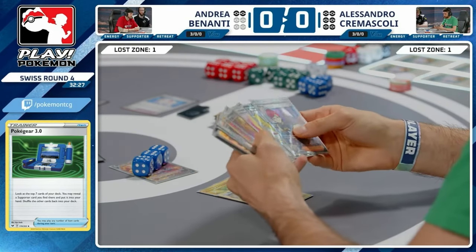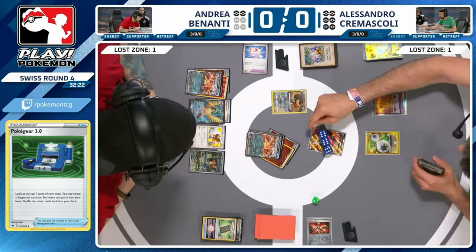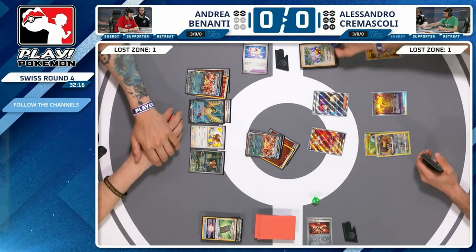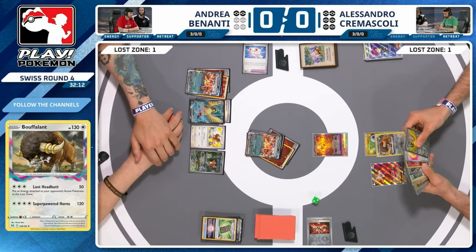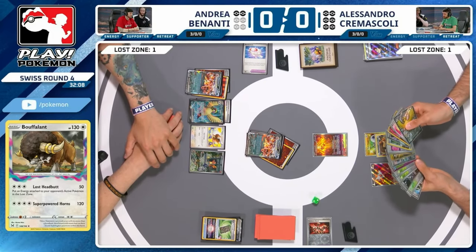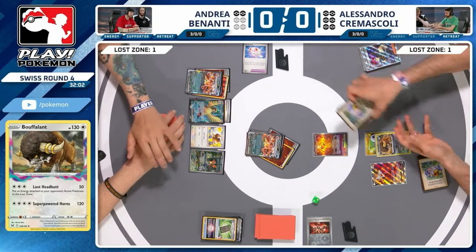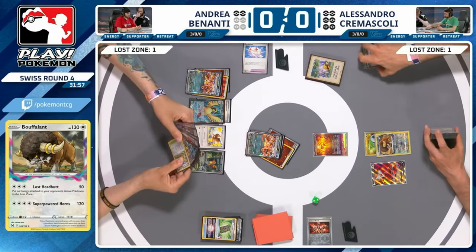Looks like Bouffalant might be coming down. Alessandro has played this tech card since the starts of this format at EUIC — with energy disruption this can be a pretty tricky card for the opponent as it Lost Zones energy rather than discarding, so even Super Rod can't help out. Alessandro has been building toward getting Bouffalant established and putting pressure on Andrea that way. Still going into Chi-Yu, looking to Penny next turn. Bouffalant's high energy attack cost means you need to attach over a couple of turns.